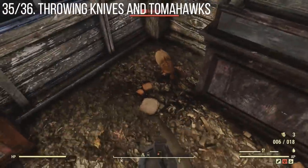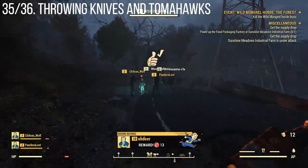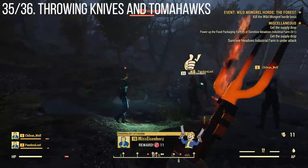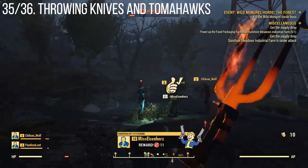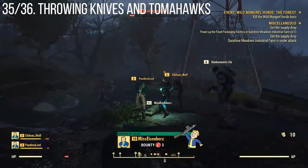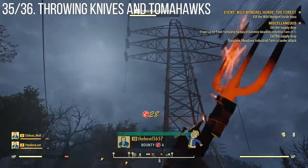Throwing knives and tomahawks are two things I got access to and they are super good. Throwing knives you can craft for relatively low amounts of steel, and they do a lot of damage as long as you're accurate. Landing the last hit with a throwing knife is super satisfying. And if you miss, you can often pick both throwing knives and tomahawks back up after the fact.